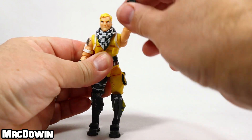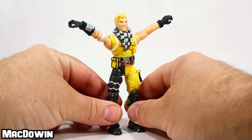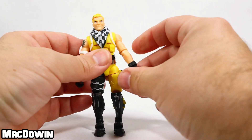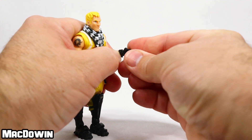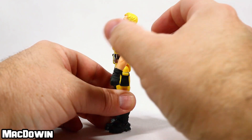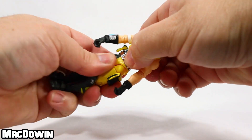His arms rotate at the shoulder and will lift up — I've got to be careful, that one's broken as well. I'm probably going to contact Jazwares about this figure. He's got a rotation and a hinge at the elbow, a rotation and a hinge at the wrist when it wants to cooperate. His torso does wiggle and actually does pretty good — he can lean back and lean forward about that far, and he's got pretty good bend at the elbow.